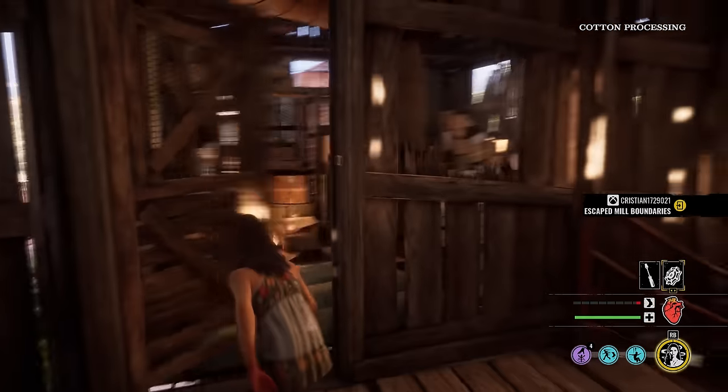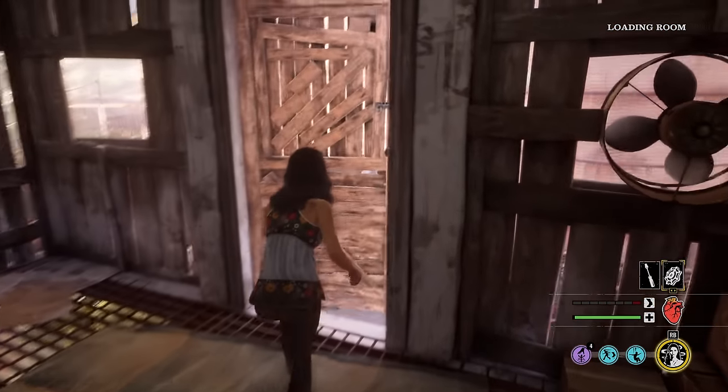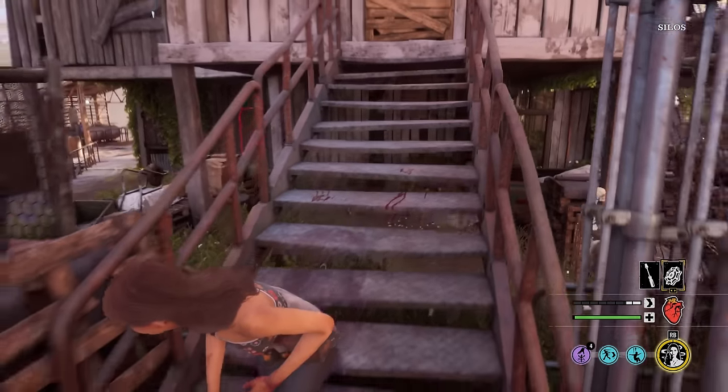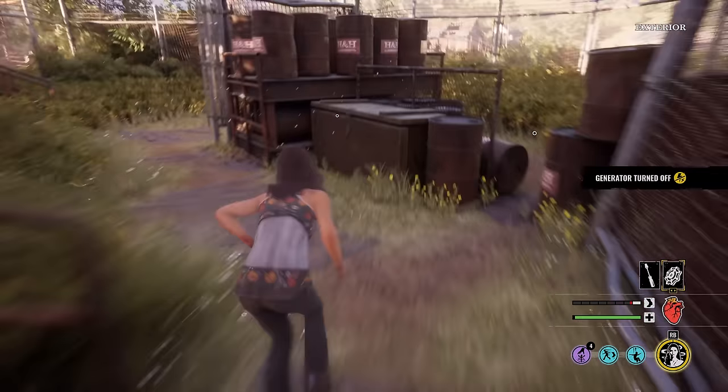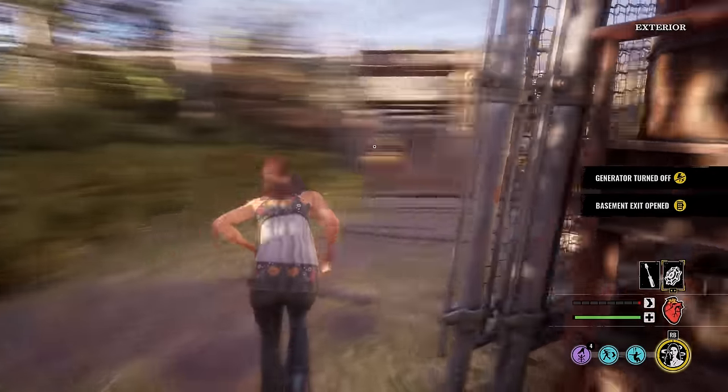Now we're going to go in here — watch this. This is another secret way. I found all the secret ways, boy. And then we go down this. She might see me from the bottom. Nope, we're good. Basement exit open. Dang, I'm getting rushed right now. I actually think I just heard the generator turn off as well. Gate open — beautiful.